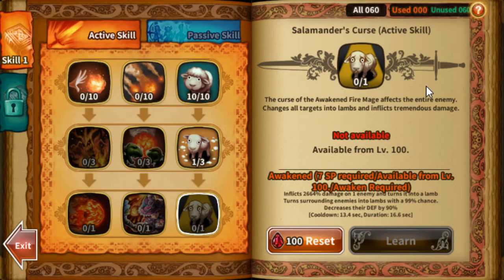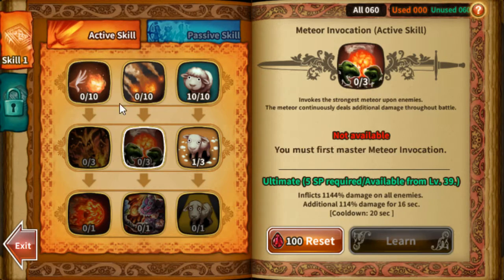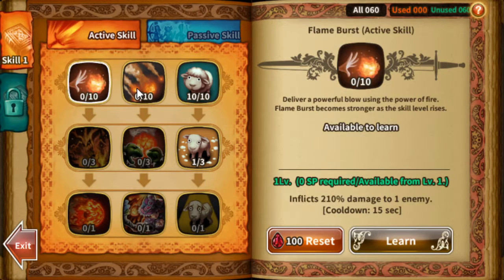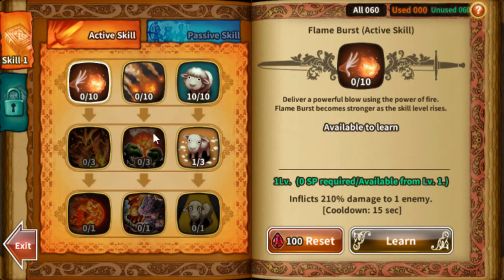I would even say tower validation as well, but I haven't used this skill or mage in general with the newer updates and content, so I can't really say that — but that's what I'd think in theory. Otherwise, the mage has two different active attack skills: Flame Burst and Meteor Invocation.